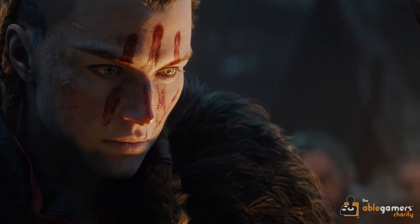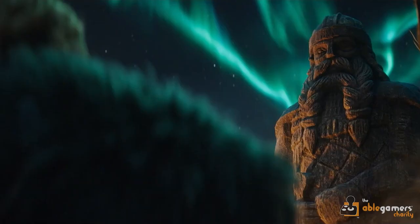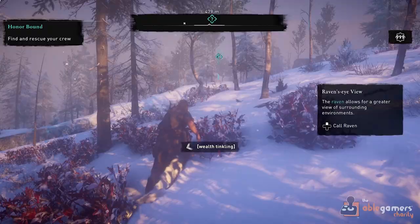In Assassin's Creed Valhalla, players are immersed in Viking culture as they take on the role of the game's protagonist, Eivor. To assist with their adventures, players are equipped with the Odinsight ability, which serves as a sixth sense for the character. Odinsight is a scanning ability that can be activated at any point during gameplay to highlight key elements within the in-game environment.